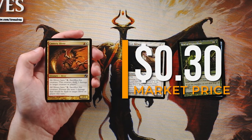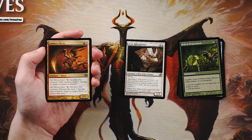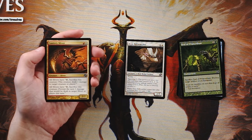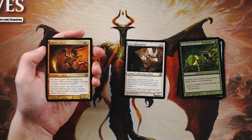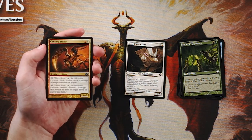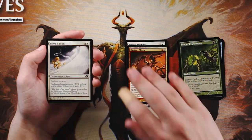Our first uncommon is Cautery Sliver — a 2/2 for red and white. All slivers can pay one and sacrifice themselves to deal one damage to target creature or player, or pay one and sacrifice to prevent the next one damage to a target sliver or player. This makes me want to try the sliver deck — the ping damage stacking is pretty awesome. The Rift Watcher is the safer pick, but I'd give Cautery Sliver a shot in a real draft.